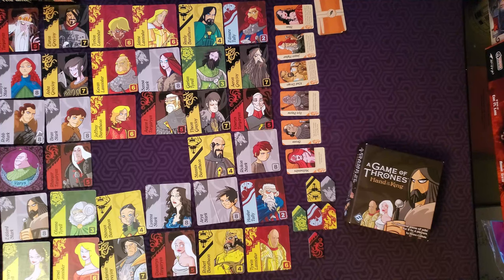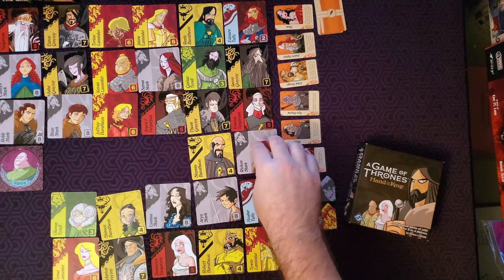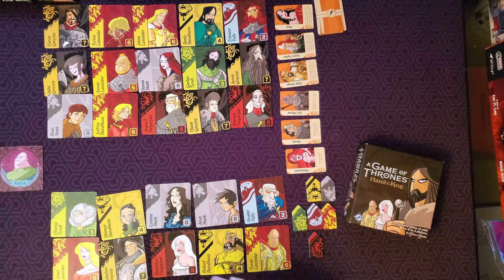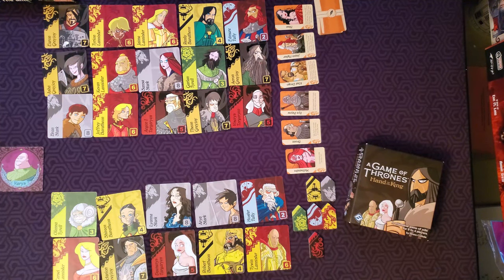Players will continue back and forth until there are no character cards left in Varys's column or row, and then the game will immediately end. As soon as there are no legal moves for him — say all the cards in his column and row are gone — the game ends immediately. Any remaining character cards and companion cards are discarded. The player with the most banner tokens wins. In a tie, the player whose banner tokens belong to the house with the highest number of characters wins the game.